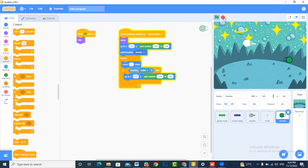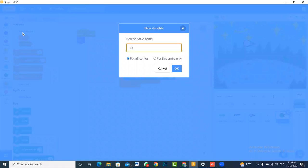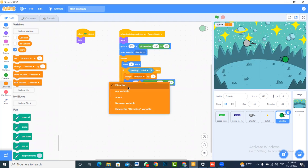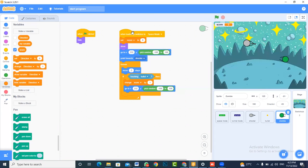Now let's figure out how to add scores. We need to introduce a variable — let's call it 'score.' Every time a bullet touches a zombie, we change score by 1. Whenever you start the game, the score should be set back to zero. Now the scoring system is complete.